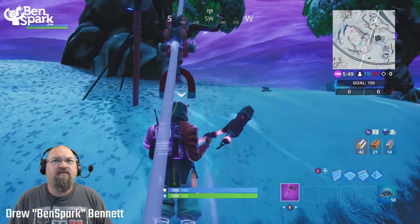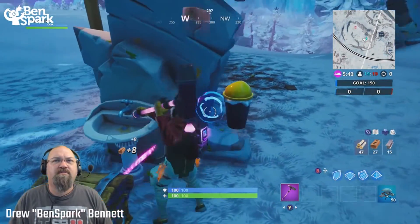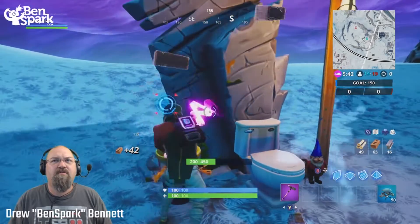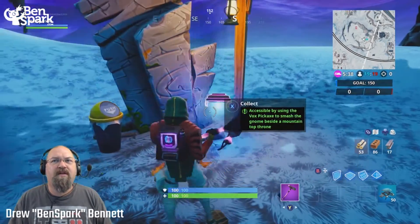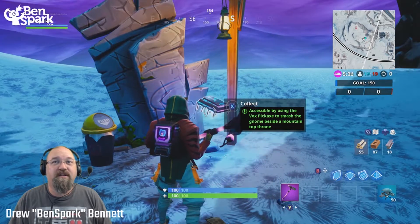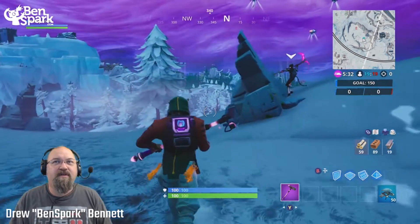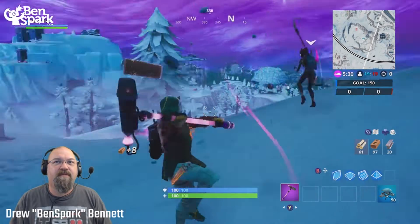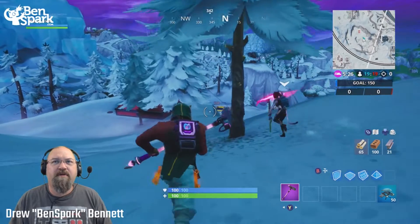Right up here is the mountaintop throne and I'm going to smash — there's the gnome, there we go! Boom, there's the gnome and there is the Fortbite. I'm going to collect our Fortbite number 48. That is a good one, and it looks like there's someone else here with me — luckily they're on my team.